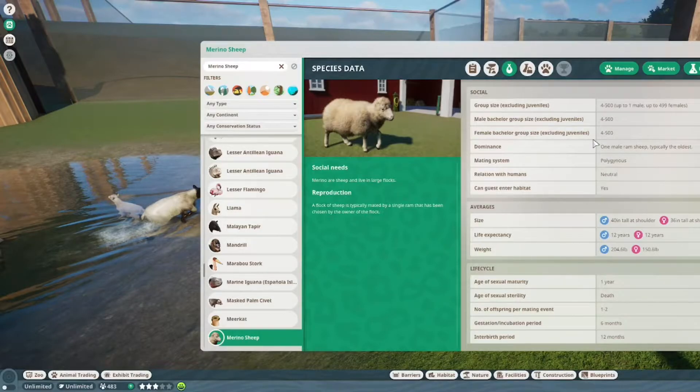If you want a big amount of sheep, the Merino sheep might be the one for you. You can still only have one male if you want females in there, but you can have 499 females. Unless it's only females, then you can have 500. And this same amount applies if it is only males. I can't think of a reason why you'd want 500, unless you actually want to play farmer here and not just have a kind of petting zoo.